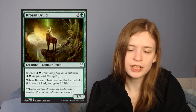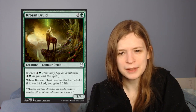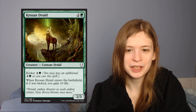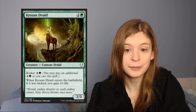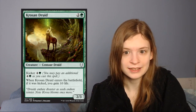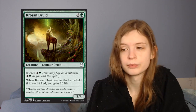Next up is Krosan Druid, which is a 3-mana 2/3. It has kicker for 5 — if it was kicked, when it enters the battlefield you gain 10 life. Gaining 10 life is not insignificant, and I think this card is okay. But it's one of those cards you're not really going to be kicking often. If you're behind enough that 10 life would make a big difference, by the time you get to 8 mana you're probably not getting there anyway. A 2/3 isn't going to save you either. It's fine, but the vast majority of the time it is just going to be a 2/3 for 3.